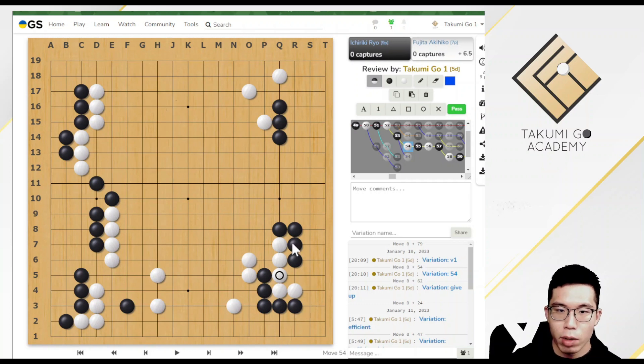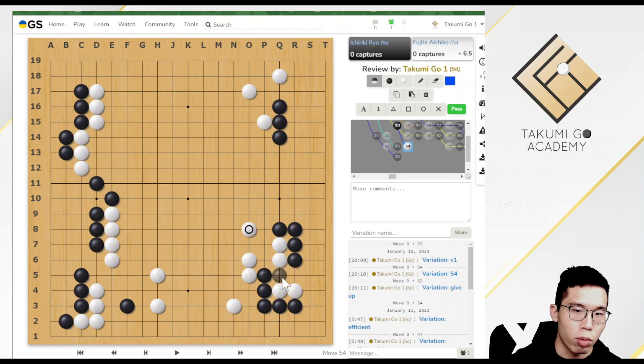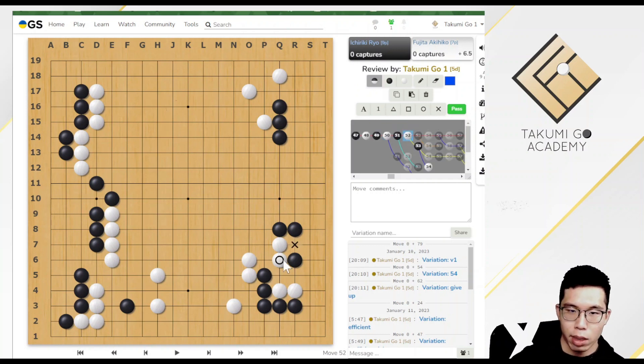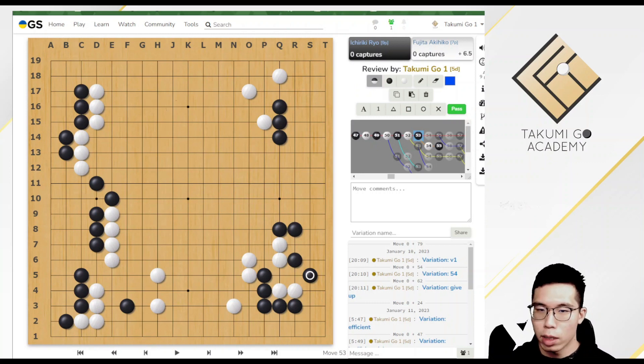Why should White not connect at this moment? Because White is very weak in shape — after some attach and push, White is kind of broken. So at this moment White should play a jump instead. But the point is that White has the right to connect in the future, which will divide the Black stones. So there is a better way to connect Black's stones: even if White connects those two stones later, Black could then connect too. This is just a small detail, but we should always take care of small details in Go games.